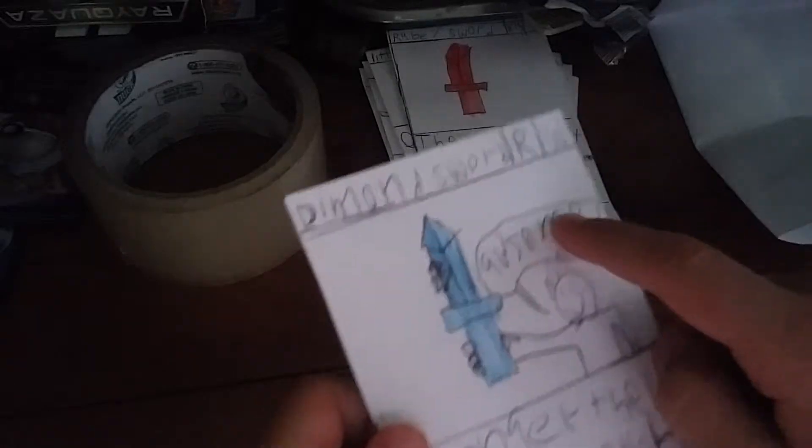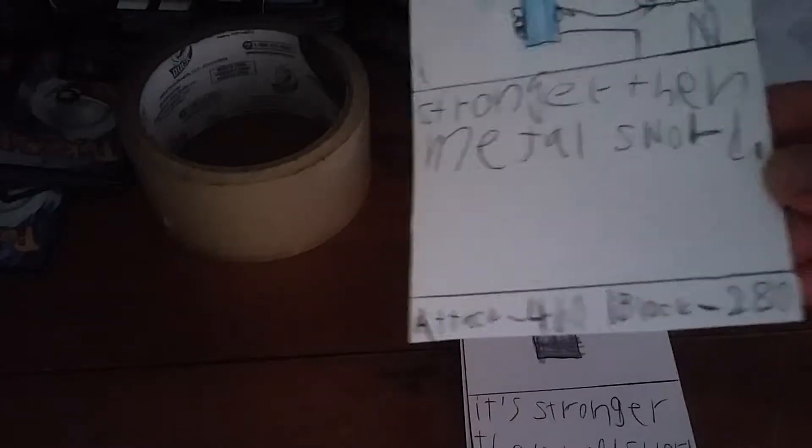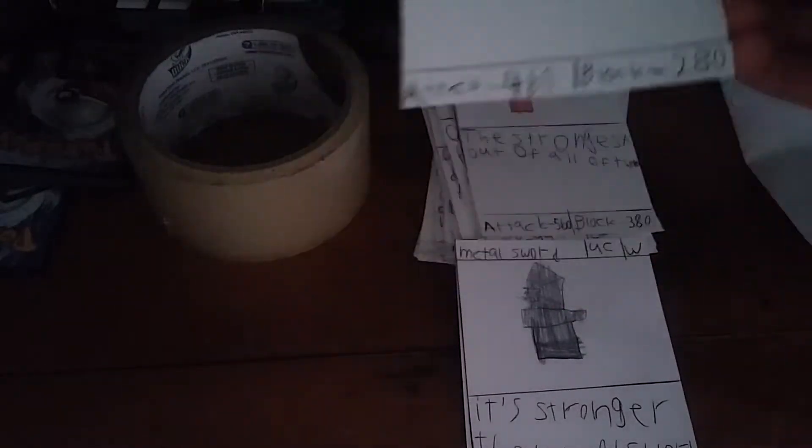That's a diamond sword — R.W., which means Rare Weapon. If you haven't seen the last video, please go check it out. It's stronger than the metal sword. Attack: 460, Block: 280.